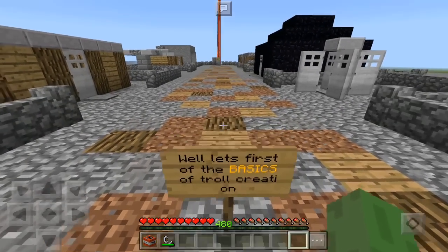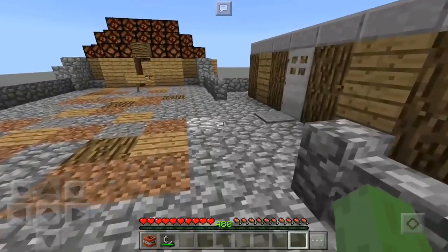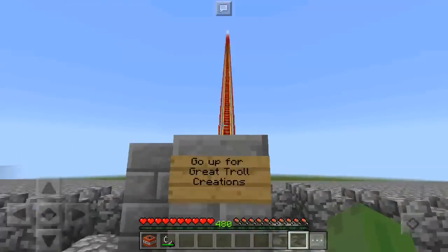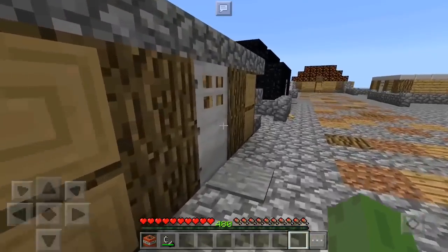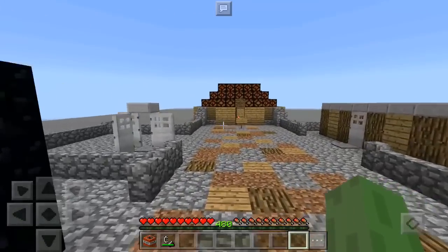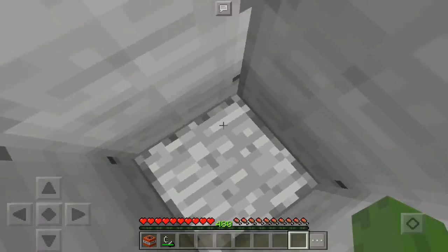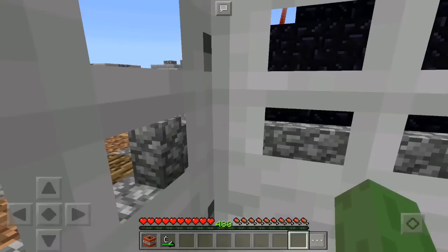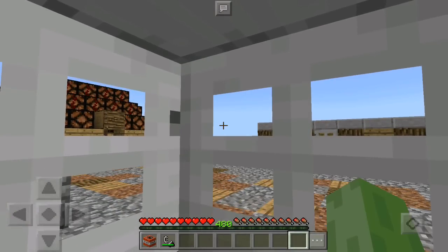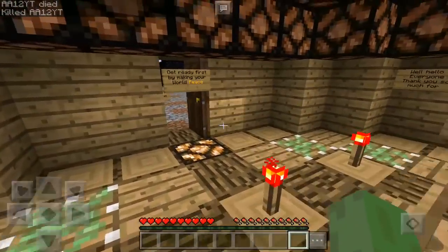These are all a bunch of super basic troll creations that literally anyone can recreate. I'm gonna show you guys these first before showing you the genius work up there on the railway. This one is the basic of the basics — I used to use this all the time to capture skeletons and zombies. If you step in here, there's no way out, because they're on the pressure plate and the iron doors will stay closed. The only way to get out is to break it.